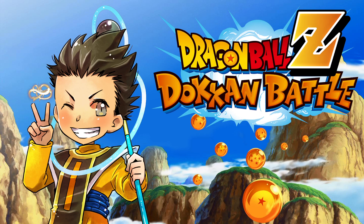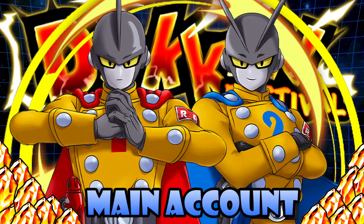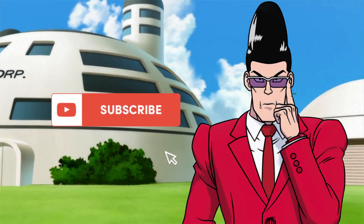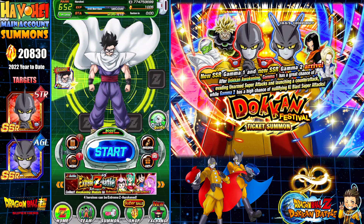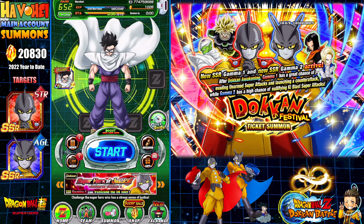Hey everyone, it's Havo here with another video on Dragon Ball Z Dokkan Battle. In this video we are summoning on my main account on global for Gamma 1 and Gamma 2. If you're new to my channel, like, subscribe, comment below — do all that good stuff. Let's go ahead and dive right in. I have a thousand and five dragon stones, and we've used twenty thousand eight hundred and thirty dragon stones year to date.